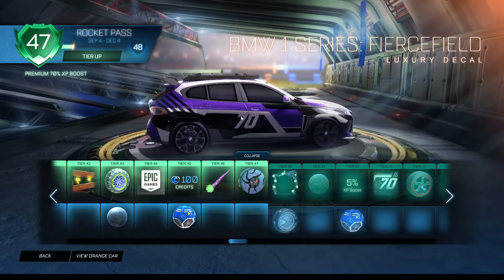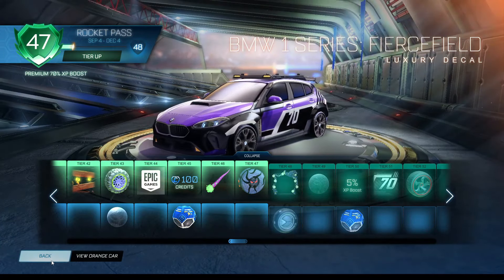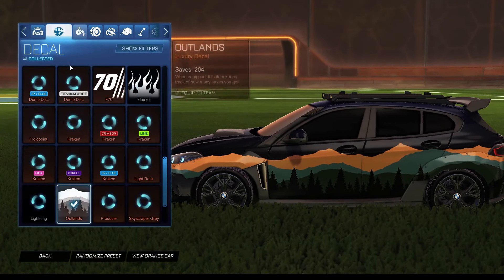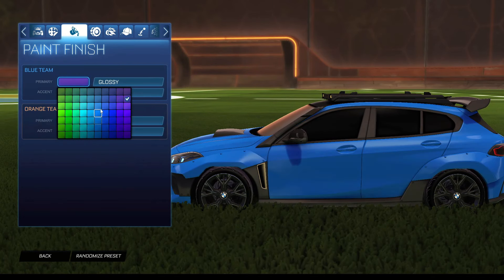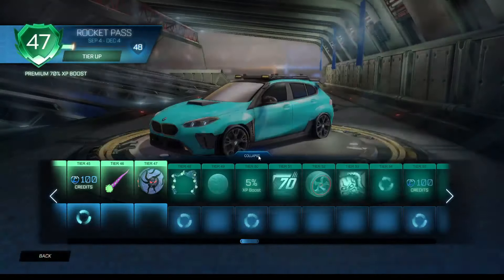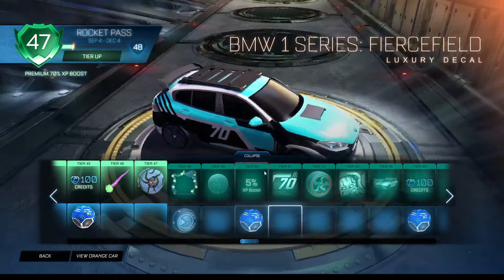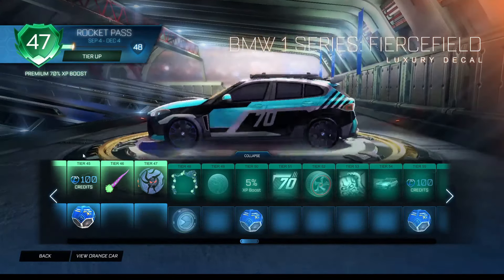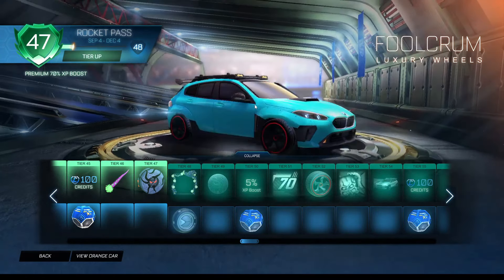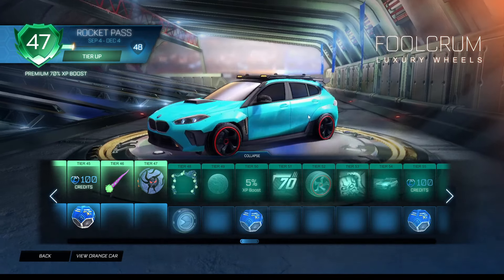You also have this decal here — this decal you can customize by color. I'm pretty sure it goes off the main body of the car. Let me go in here, go no decal. I'll change my thing over to light blue so it's more recognizable. Let's go into the Rocket Pass again — yeah, it's customized by your main body color. Pretty nice decal. I'm loving the customization. Also, this will be having another decal presented in October that we'll be able to grab for free from the battle pass. These are just basically the Chakram wheels 2.0 in my opinion.